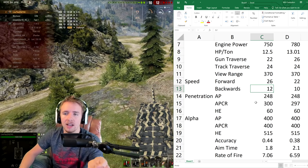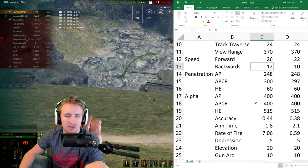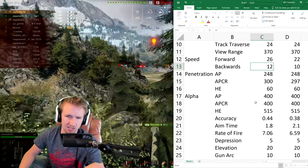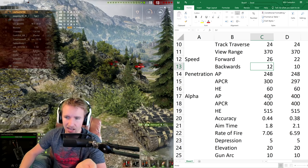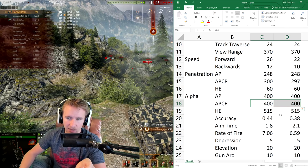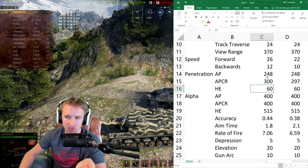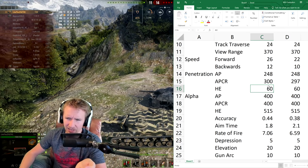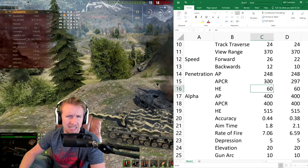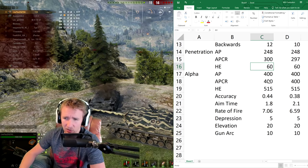The gun on the upcoming TS-5 seems to be pretty much identical to the 120mm on the T-28. It has 400 alpha on its standard and premium rounds — the premium rounds look to be APCR because the penetration is 300. The penetration on the AP and HE rounds is identical between the two vehicles. The APCR rounds have just three extra millimeters of penetration — not really something to even look at.